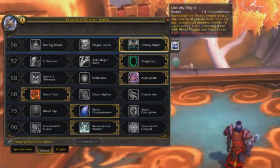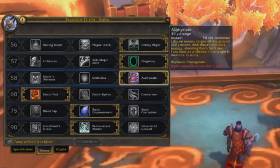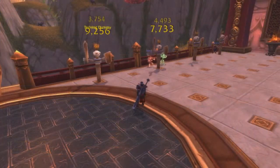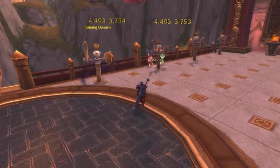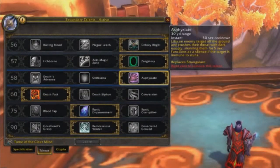Purgatory is something that has saved my life in many battlegrounds and arenas — it's very helpful, especially if you've got a healer with you to heal you up, so I'll definitely grab that. Asphyxiate is the only real stun that Death Knights have, which is my personal choice for why I grab it. It works really well in arena situations.